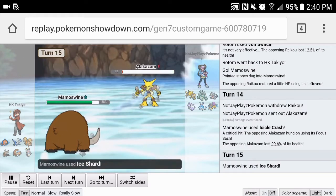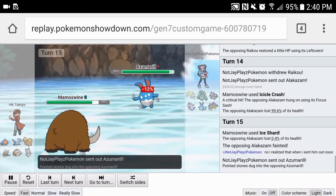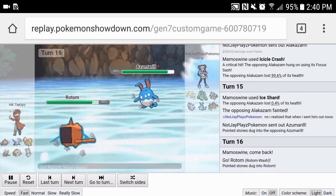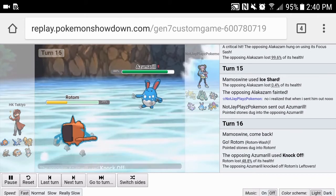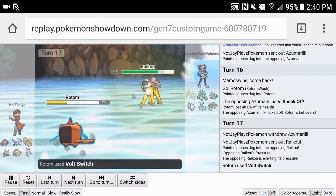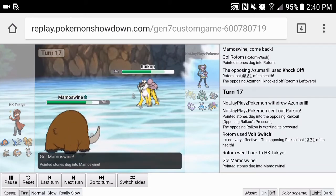He goes into Alakazam, which was pretty weird. I don't understand why you switch Alakazam into a Mamoswine when you clearly have a 100% Celesteela there. I don't know what my opponent was thinking, but at least I got rid of a huge threat. That takes the pressure off my Magearna — now Magearna is not as important. Rhydon had Knock Off, and that damage shows it's Banded. We go Volt Switch into the upcoming Raikou and back into Mamoswine, keeping momentum on our side.